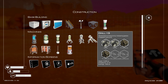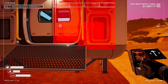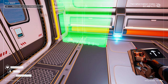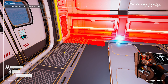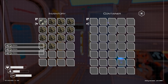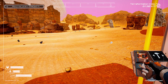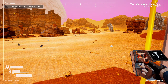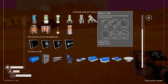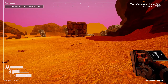Tier three drills require iron, titanium, and aluminum. Let me set up a locker now — look at us, fancy. Dump everything in here — that is a lot of storage space. And let's decide: do we want tier three drills or an array of tier one drills?